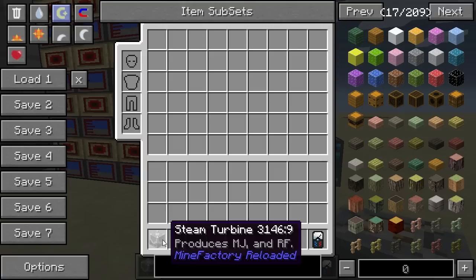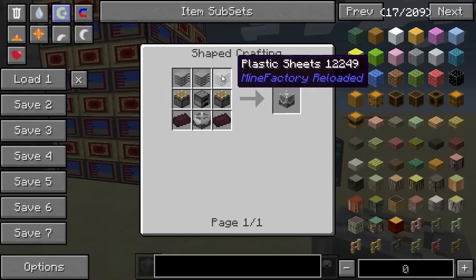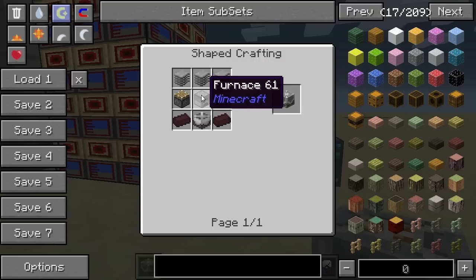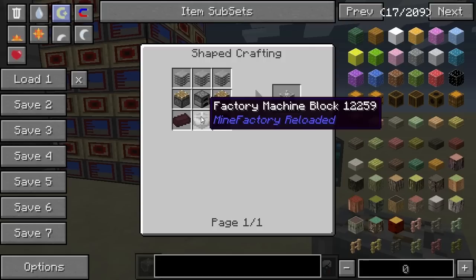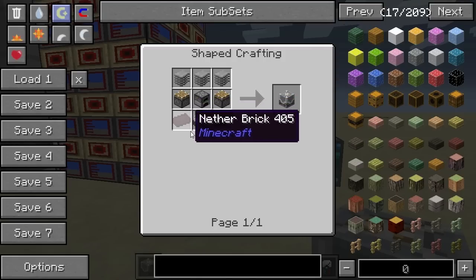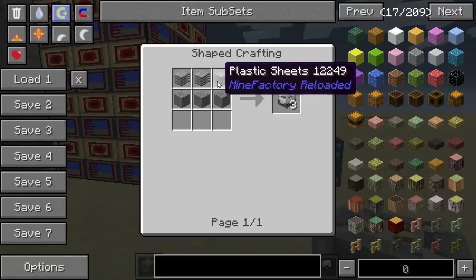The Steam Turbine is made using some plastic sheets at the top, then in the center we have a furnace surrounded by two pistons. At the bottom we have the factory machine block, and that one's surrounded by two nether bricks.